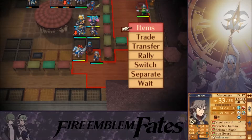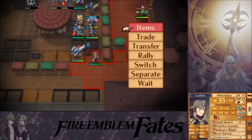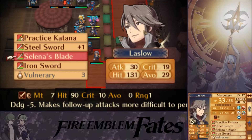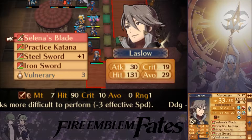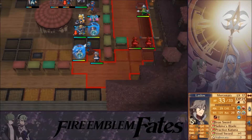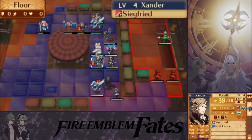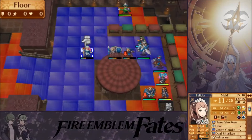Let's put you here. I'm not going to use the Steel Sword — Practice Katana, no. Minus three, that's probably already enough. Let's just use the Iron Sword then. Rally. Let's get Charlotte closer for some nice stat boosts.